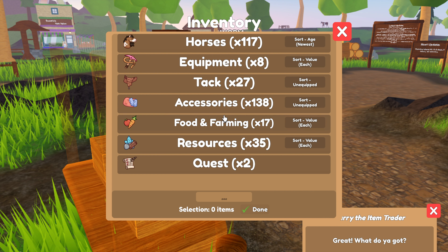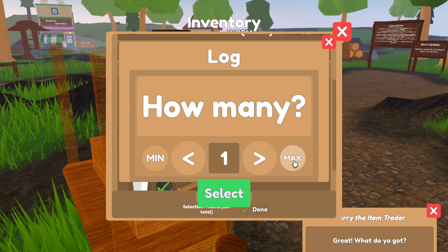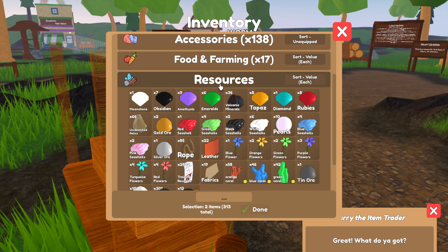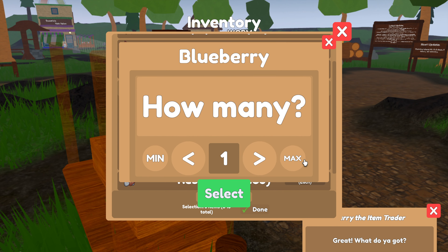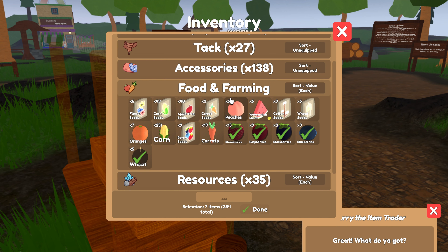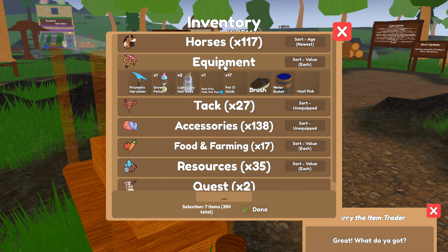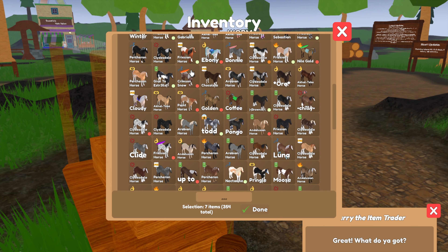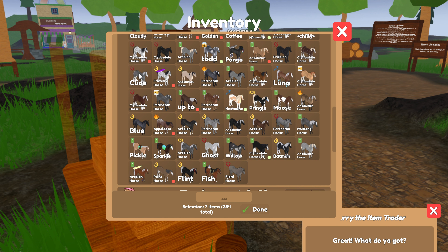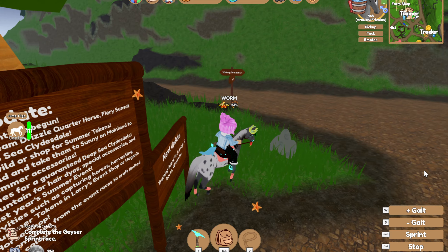I'm selling stuff. If you want money: when you go around and harvest, you get stones every time, so just sell all the stones. Pick up all the bushes and stuff you see so you can sell all the fruit you don't want - wheat berries, all of that. Any accessories you don't want, sell them because you'll get a lot of money, or you can trade them. I was going to sell some horses but my storage is full and it's a bit upsetting.